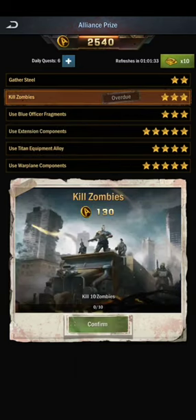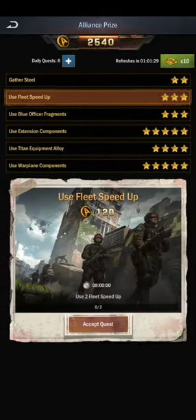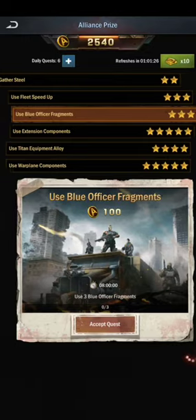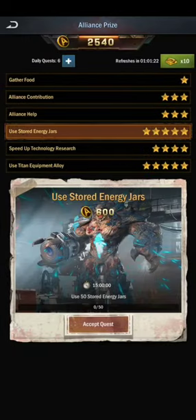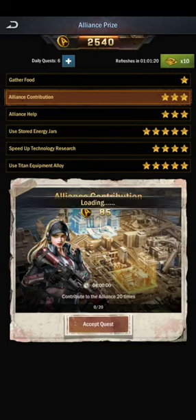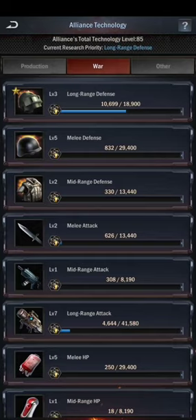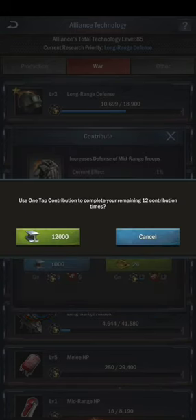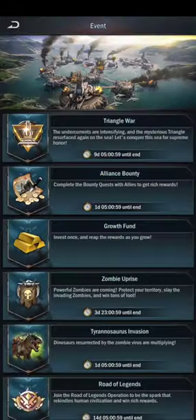There are also quests like using speed-up for technology research, using warplane alloys, and using officer skills. These Alliance Bounty quests let you collect rewards while doing the simple tasks you already do daily.